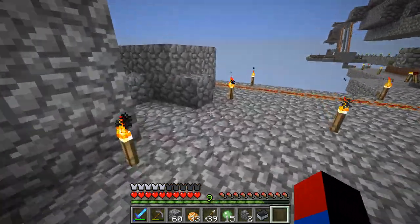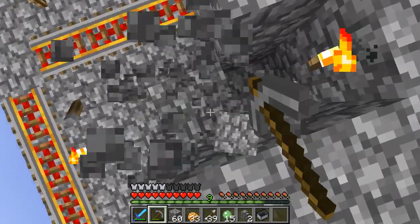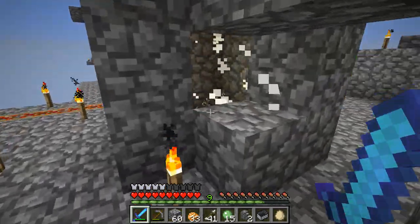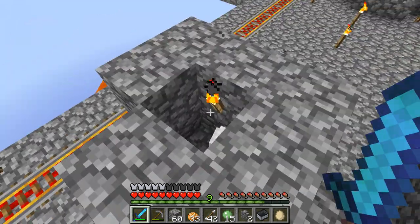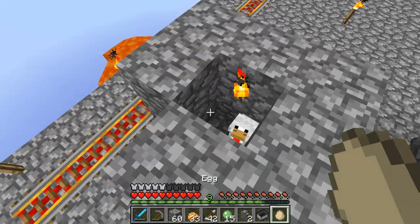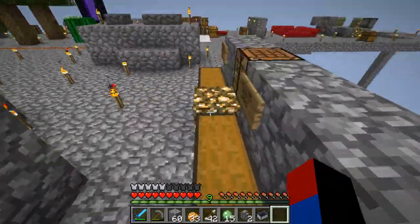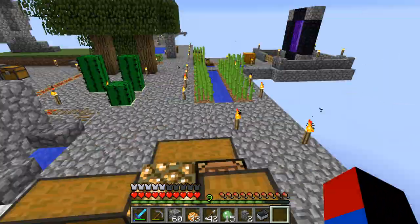I forgot to show you this: sometimes chicken zombies spawn from time to time. I managed to kill a baby zombie and get its chicken, and using wheat I was able to lead the chicken inside right here. I'm basically waiting for a chance that when I throw an egg it will spawn another baby chicken, so I can get a breeder going — maybe even an automatic one — so then I will have meat, feathers, and all that good stuff.